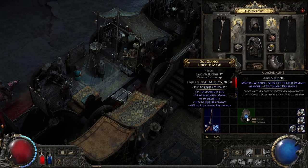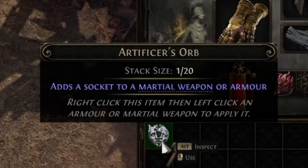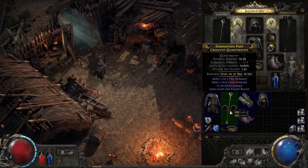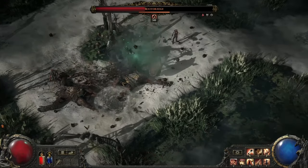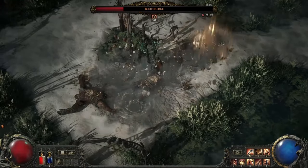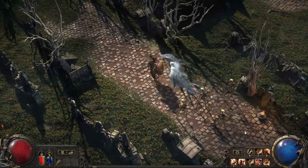It's a streamlined way to enhance your gear without relying on the crafting bench from the previous game. If you find a socketed item you don't need, you can break it down at the salvage bench to work towards an Artificer's Orb, which lets you add sockets to existing items. Body armor and two-handed weapons can have up to two sockets, while other armor pieces and one-handed weapons can only have one.